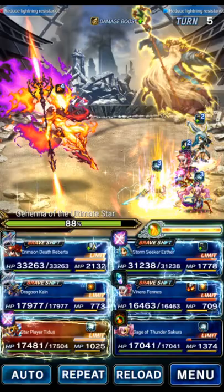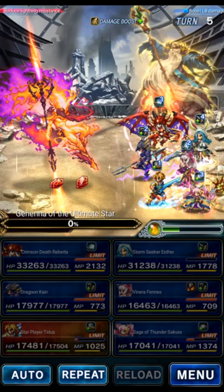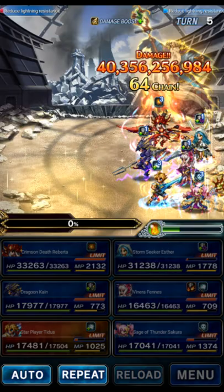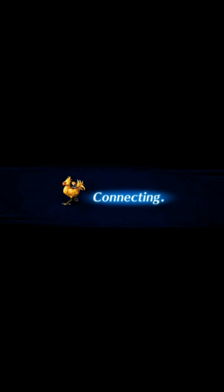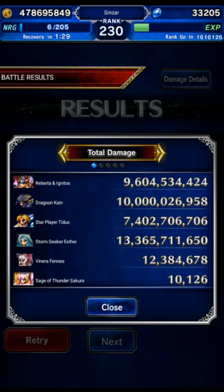Here we go — hopefully the field gets put back up. It looks like it's up! Let's see what kind of damage we did. 40.3 billion! The damage cap is 20 billion and we did 40 — my plan works, we double overcapped this guy. Yeah, we went a little bit overboard.